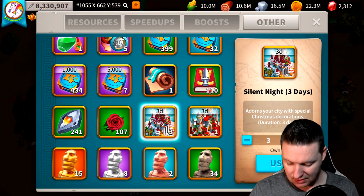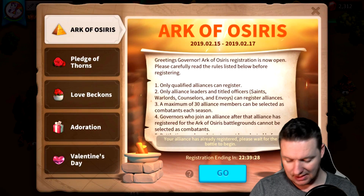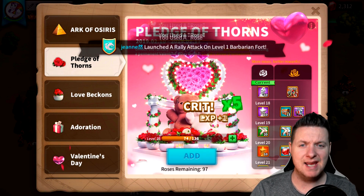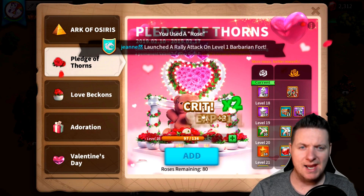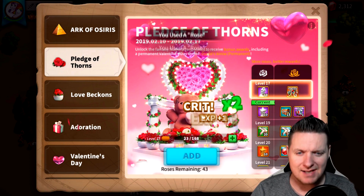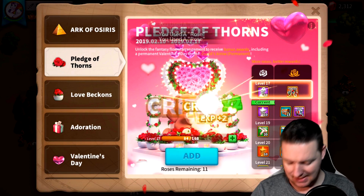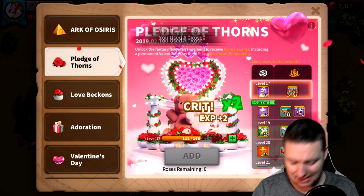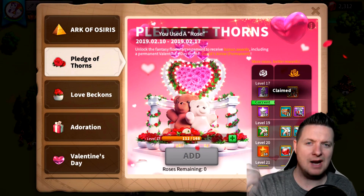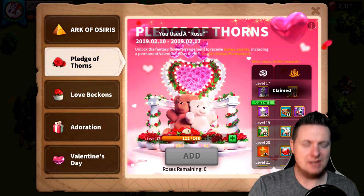Today we're doing a couple different things. As you can see right there, we have 107 roses, so we need to go ahead and use them and try to finish off the Pledge of Thorns because we've been doing a little bit of grinding. Let's get in there — looks like Genie is launching an attack on a barbarian fort level one. Let's get rid of these roses. We got the adornment, the decorations, and it's a permanent one, which is cool. We were also able to get those Covenant epic sculptures.